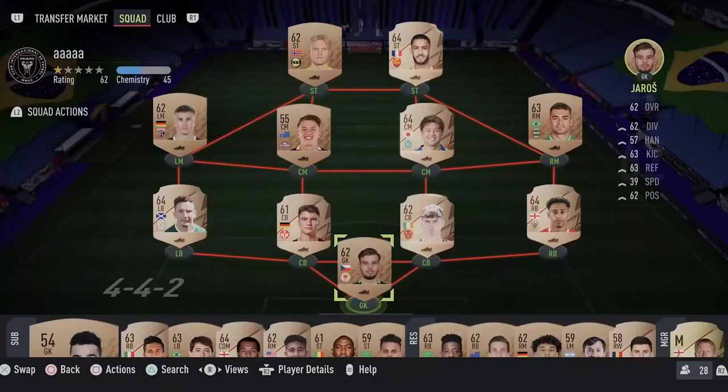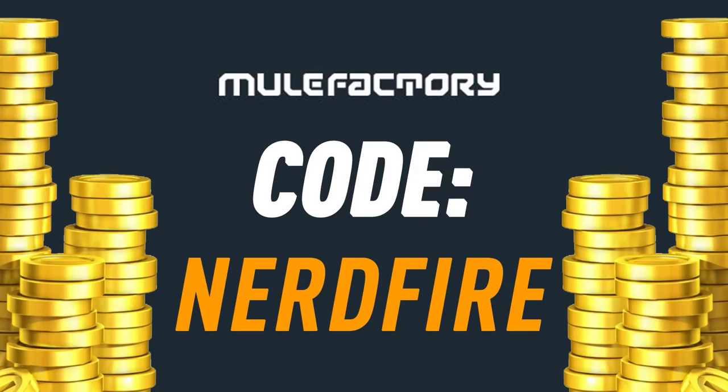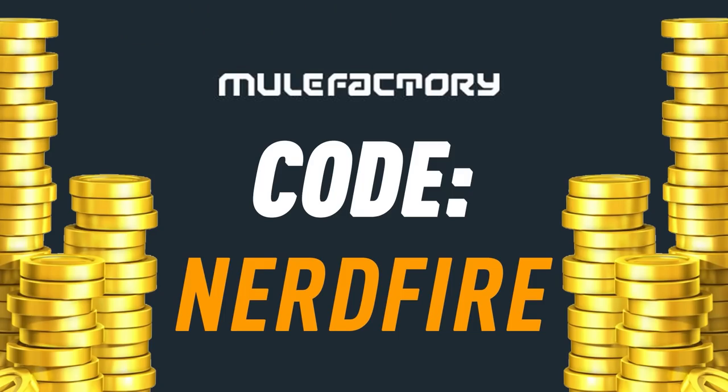We've got some 85 plus upgrade packs and also 75 plus player picks that are not repeatable. Let's open some up and see what we can get. If you want to kick-start your FIFA 22 team, head over to movefactory.com for the cheapest, most safe and reliable coins, and use the code nerdfire at checkout for five percent off your order.